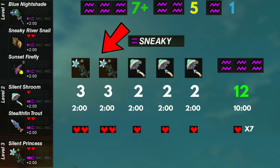Let's break that recipe down. We've got two silent princesses at level three with three points each, and three silent shrooms worth two points each. Overall that's twelve points, which gives us level three stealth. They're each worth two minutes, so that gives us ten minutes of stealth, plus seven hearts combined.